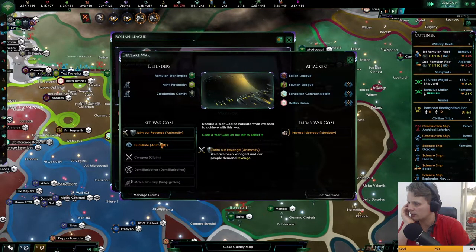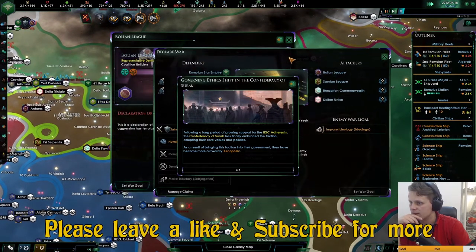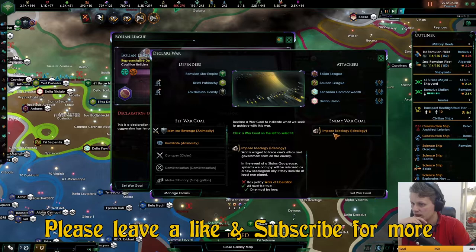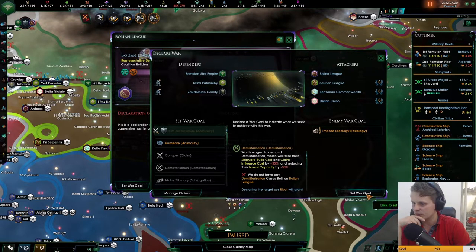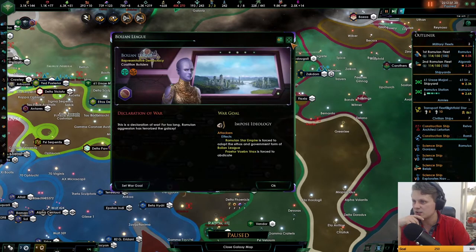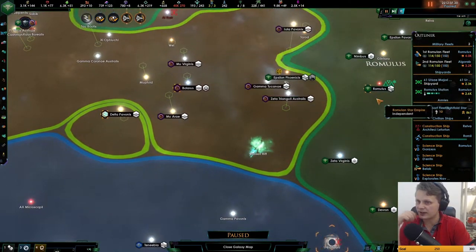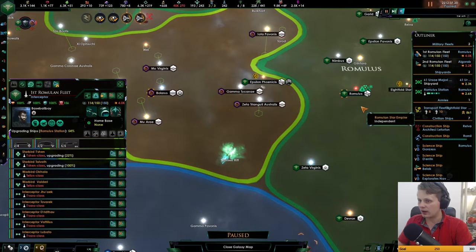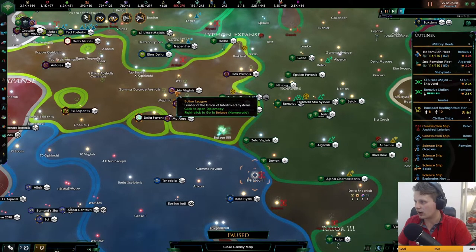They really think they can do this. I wish I was a bit sooner, but it is what it is. Let's go with Impose Iel — this would finish my series here, so we do need to win this claim revenge. Set war goal. I don't want to press surrender — we'll settle for status quo. Considering their planets are really close and we've got this fleet plus a good station in there.